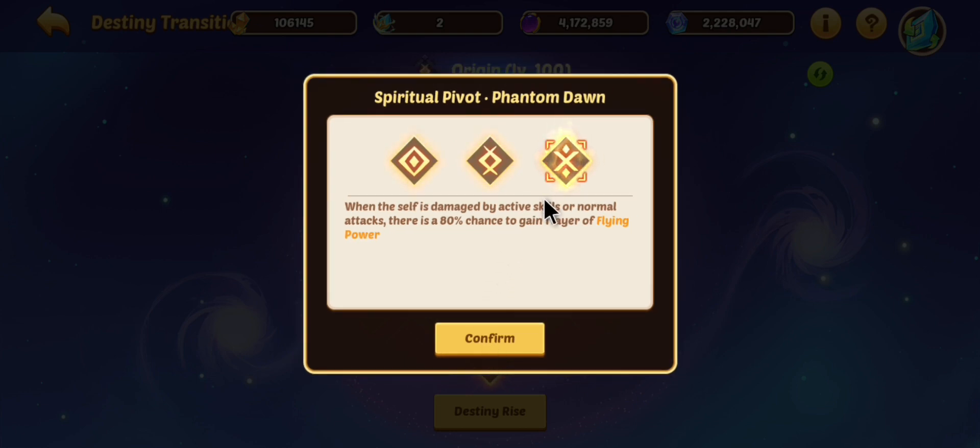Then it'll also allow you to choose from your first options. I chose this one initially because I usually run Mach Man with around one active, and you get six layers of flying power right away — pretty cool. But in my testing, at least with PVP, this other choice has been way better and allowed Mach Man to do way more damage.